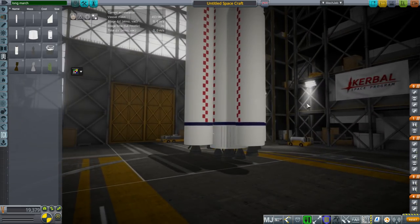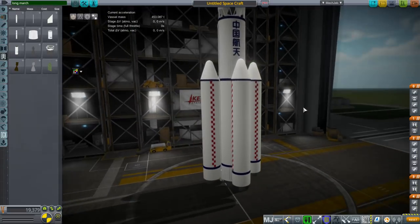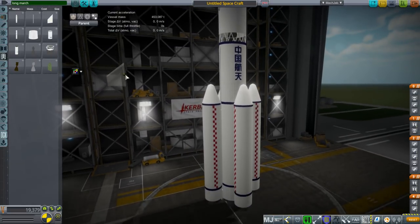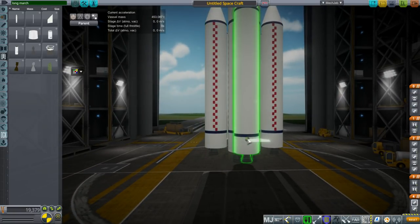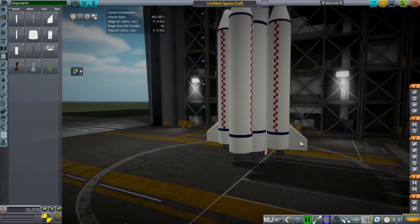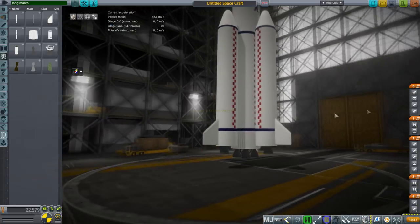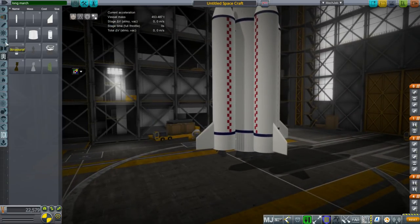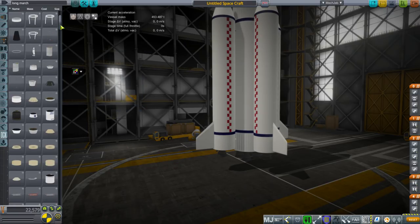So I decided it'd be best if we just have those as part of the booster instead. The fins only go on if it's the four-booster version — if it's the two-booster version, it doesn't. I'm not sure what I've done wrong that they start out in this orientation. Let me take it out to the launch pad to check that the fins actually tilt properly — I think I haven't done that test yet.